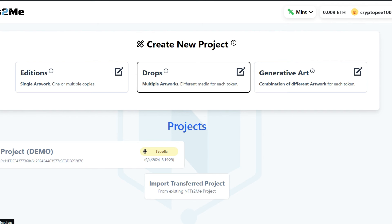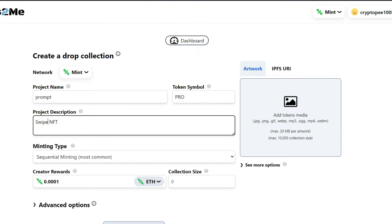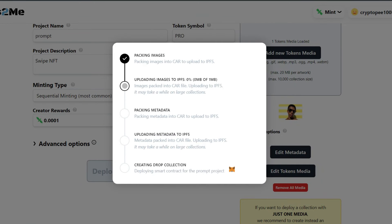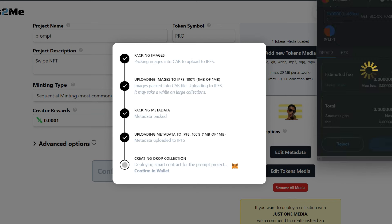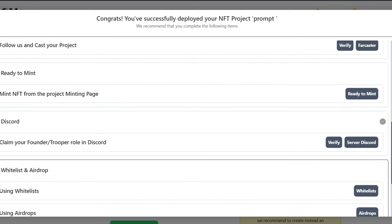I'll do Drops with multiple artwork. Give your project a name — once you type it in, it becomes the token symbol. Then add any NFT of your choice, add a description, and add the NFT picture. Next, click Deploy to Mint. Confirm in MetaMask — this is also a zero-dollar cost transaction and it is successful. This is what your NFT page looks like so people can mint from it.